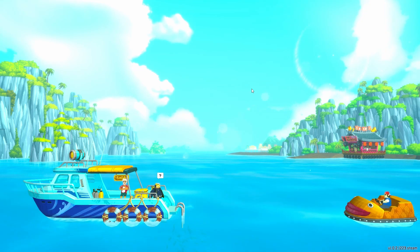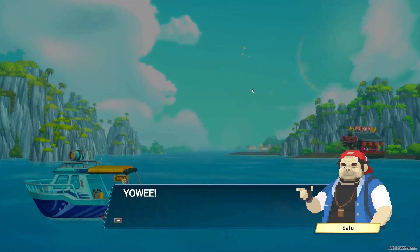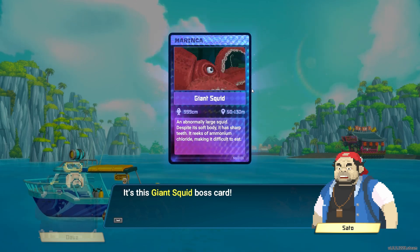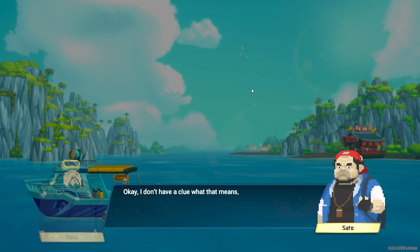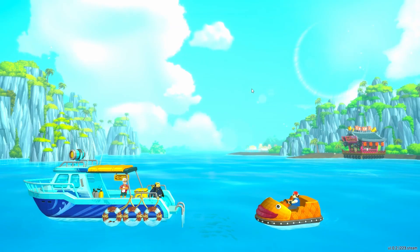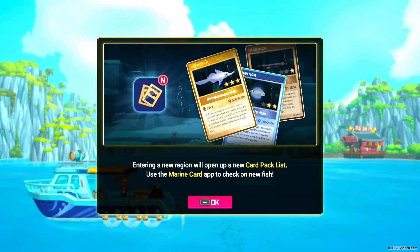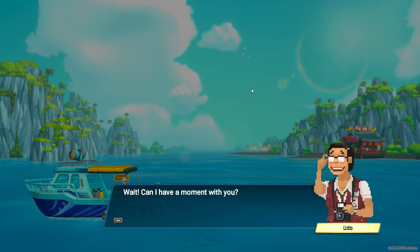Here comes our buddy Sato again. We got a boss card acquired from the giant squid — super cool detail. The boss cards are holographic cards. So we can unlock new card packs. When are we going to a new region? And now a phone call from Udo, somebody we don't know yet.